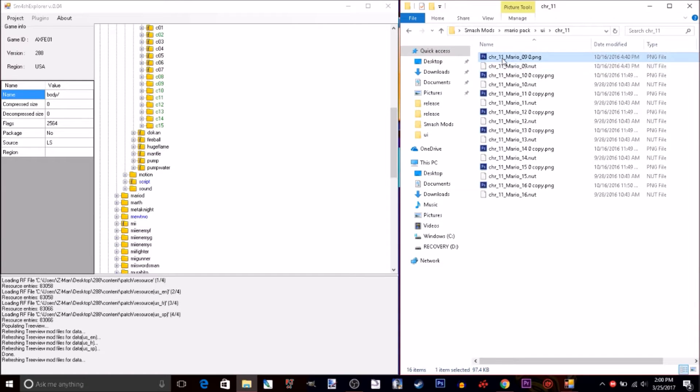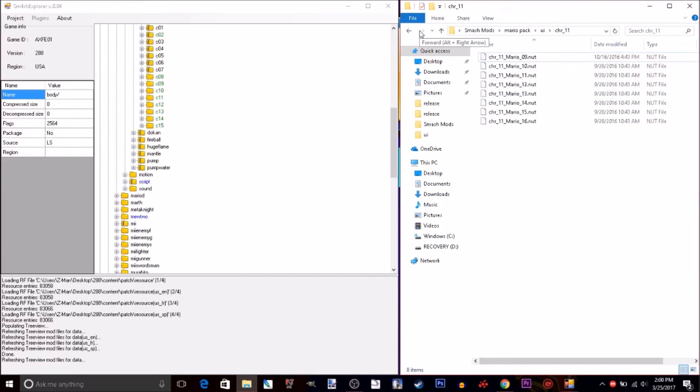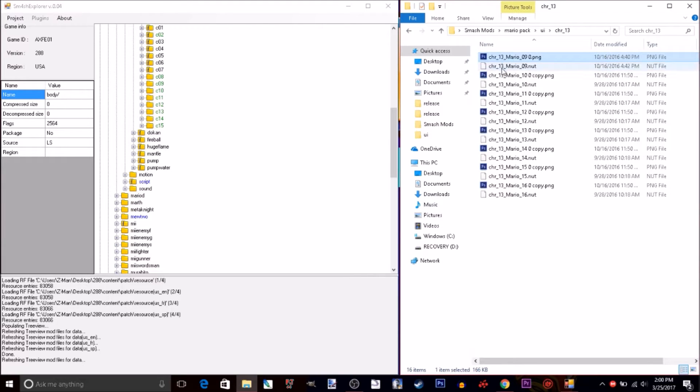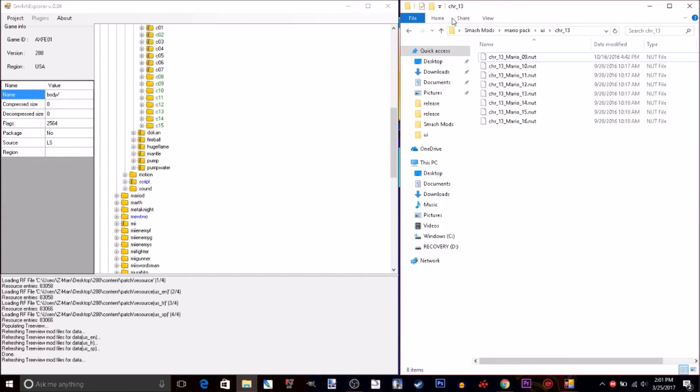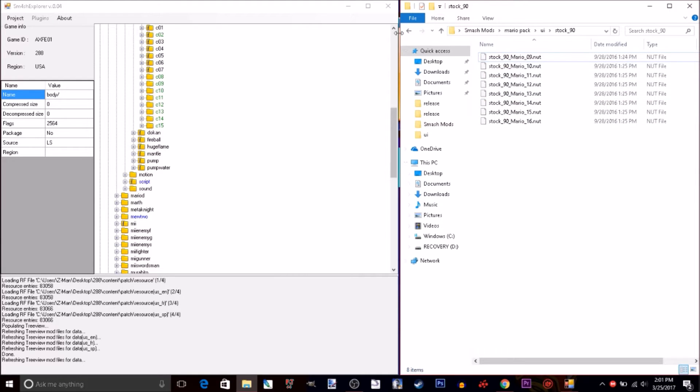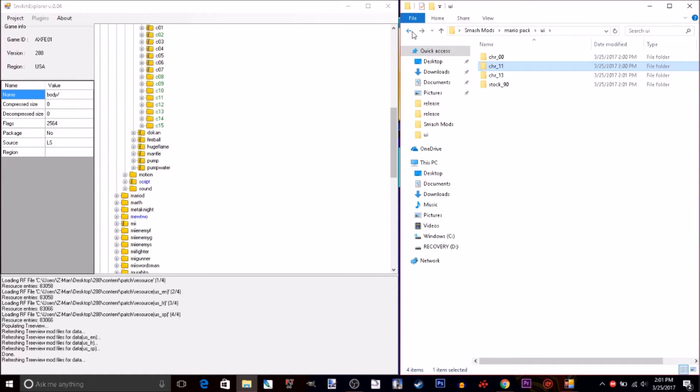Sorry about this, guys, but I did not even know these were here. I'm being completely honest — how are these even here? My other ones didn't have them. So, what you have to do, if these are in here — which it probably will be for you — just hold Control and click on each of them and press Delete, because we do not need those PNG files. Just delete all the PNGs.